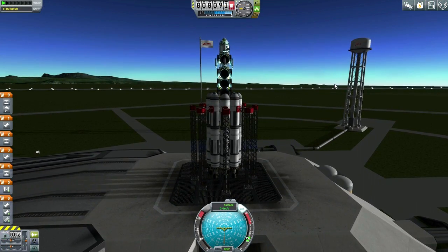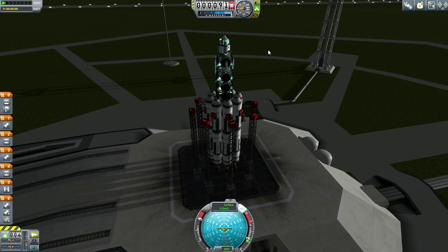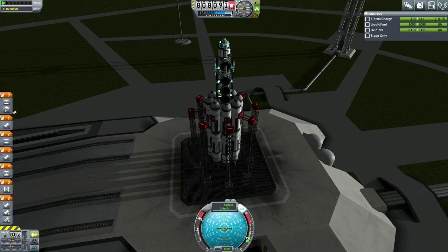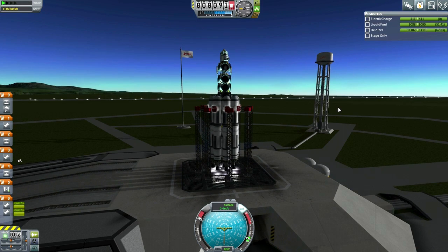Here's the clipper on the launch pad. SAS on, throttle up. This is obviously a pure science mission — Goo Container, Science Junior, and the scientific instruments that we have. Without further ado, I'm going to launch.